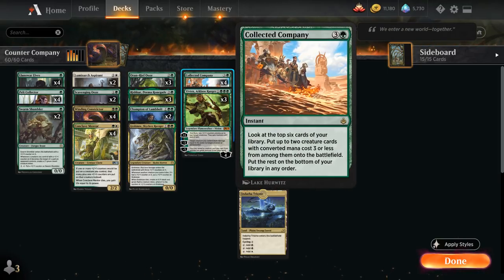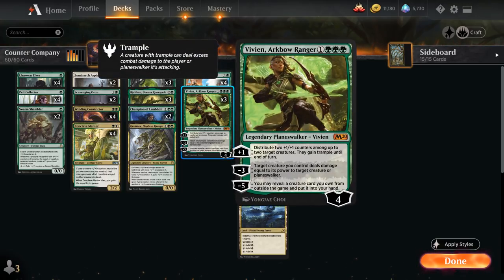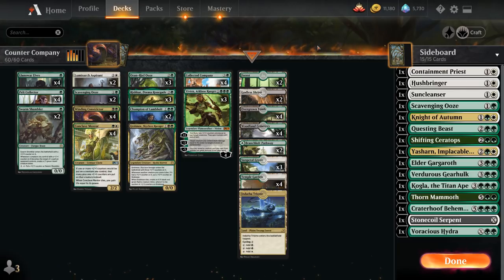Whenever you're playing a company deck, typically aim for at least 30 creatures you can hit with Company, so we often avoid creatures above three mana. The only non-creature spells besides Company are three copies of Vivian Arcbow Ranger, which is incredibly synergistic and gives us access to a bit of interaction with the minus three ability, since otherwise the deck doesn't have any removal. The minus five also gives us access to a wish board, so even in best of one we have access to an entire sideboard of creatures we can potentially find.